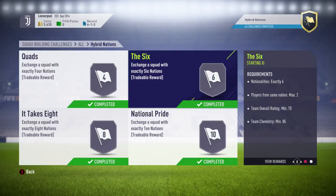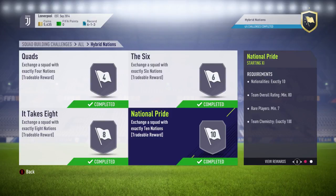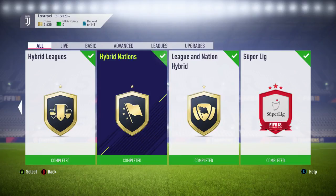The same logic applies for six and eight nationalities — choose whichever league is cheapest, like the Premier League or Bundesliga. The National Pride challenge requires 100 team chemistry. While completing the other SBCs and opening packs, save a few players from the league you plan to use for National Pride, since pack-pulled players have loyalty built in — this makes completing it possible without needing full game access.